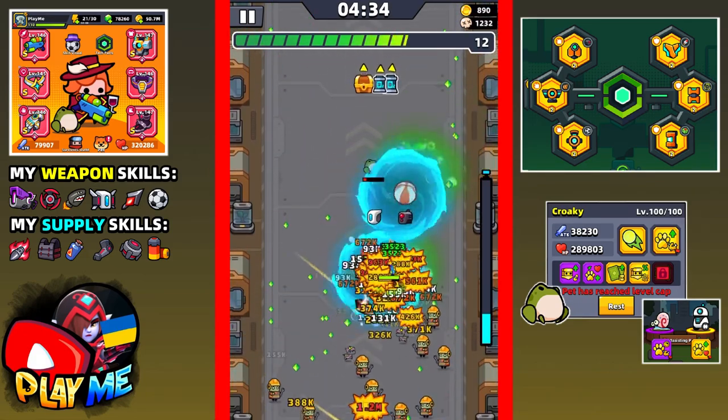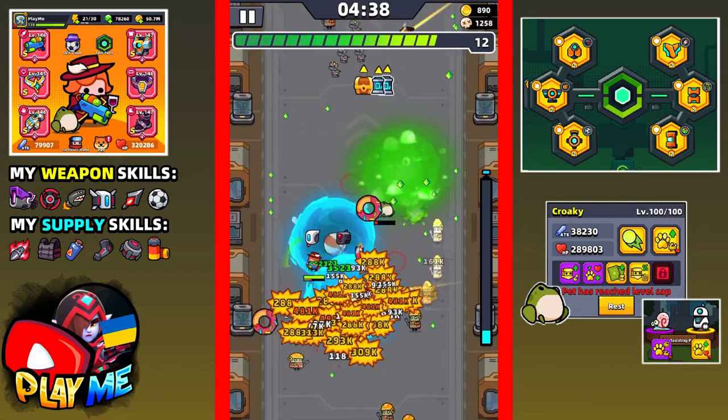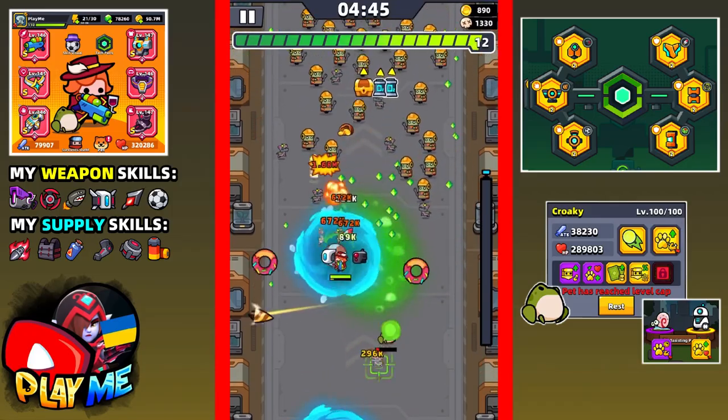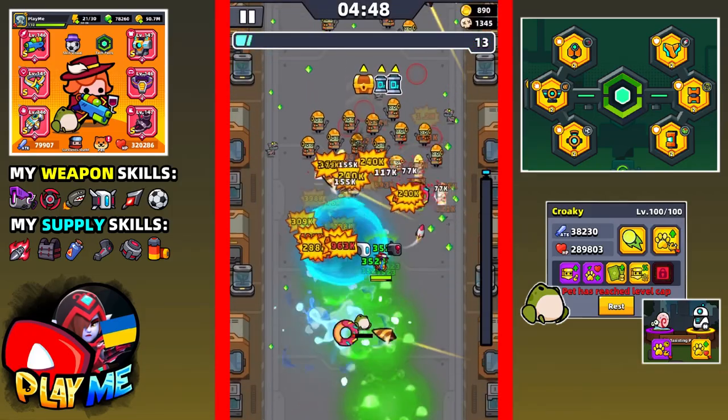I really like light chaser when you have problems with both mobs and bosses - it's a well-balanced weapon, especially when you use energy cube with it. The right supply skills can make light chaser very powerful. Less than 15 seconds left before the fight with the first boss.